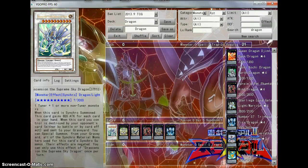It says when this card is Synchro Summoned, this card gains 800 attack for each card in your hand. When this card you control is destroyed by your opponent's card, either by battle or by a card effect and sent to your graveyard, you can Special Summon from your graveyard all the Synchro Material monsters used for this card's Synchro Summon. The effects are negated. You can only use this effect of Drascension, the Supreme Sky Dragon, once per turn.